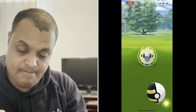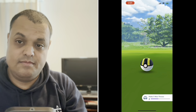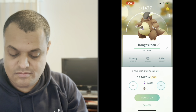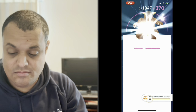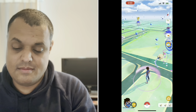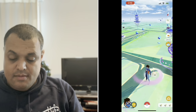It is just titled Mareep Community Day Classic as the special research story. For Step 1, you had to make 5 nice throws with your reward of 15 Pokeballs, catch 15 Mareep with your reward of a Mareep Encounter, and power up a Pokemon 10 times with your reward of 20 Mareep Candies. The total rewards for this step were 2,000 Stardust, a Mareep Encounter, and 1 Incense.